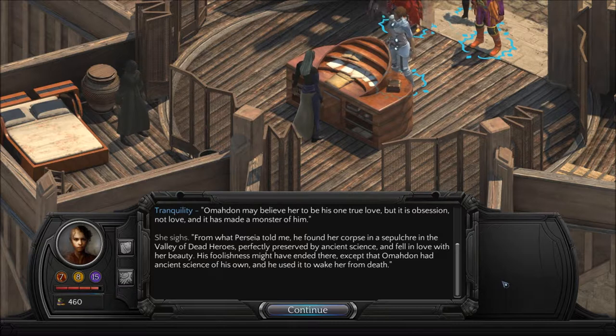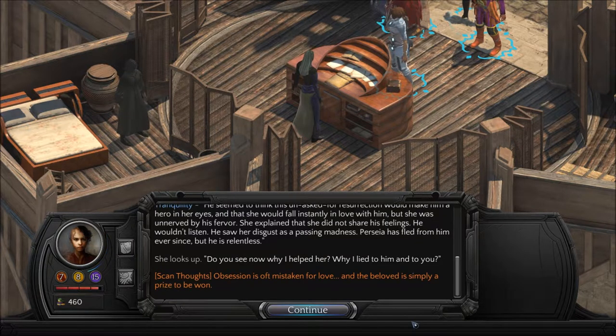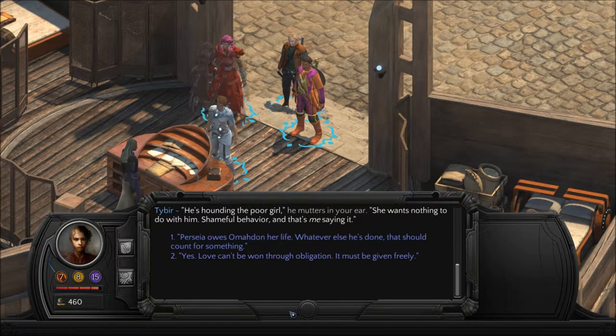From what Persia told Tranquility, Amadan found her corpse in a sepulchre in the Valley of Dead Heroes, perfectly preserved by ancient science, and fell in love with her beauty. He used ancient science of his own to wake her from death — he seemed to think this unasked-for resurrection would make him a hero in her eyes. But she was unnerved by his fervor; she didn't share his feelings and he wouldn't listen. He saw her disgust as a passing madness, and Persia has fled from him ever since. 'Obsession is often mistaken for love, and the beloved is simply a prize to be won.' Tybir mutters: 'She wants nothing to do with him — shameful behavior, and that's me saying it.'